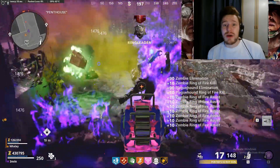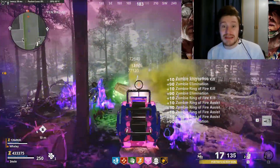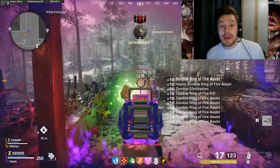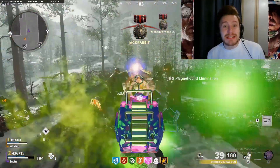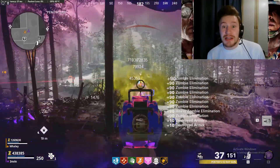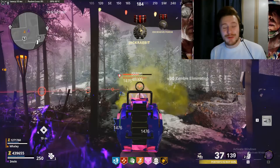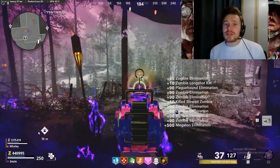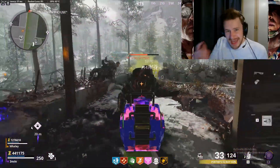Hopefully this guide has helped give you an insight into how to execute the high round strategy easily and safely. It may take some practice, but once you work out a method that suits you and your squad, you'll be able to replicate it every time — getting a lot of XP and, more importantly, a lot of those ethereum crystals. If you enjoyed the video, drop a like, subscribe, and let me know in the comments what your highest round is currently in zombies. Thanks for watching, take care and peace.